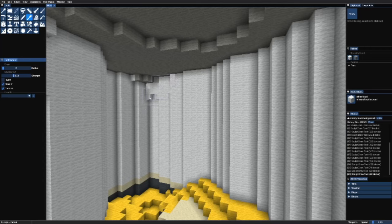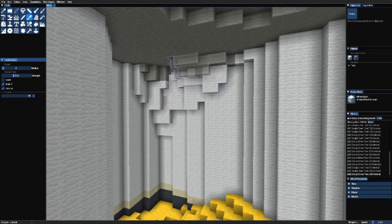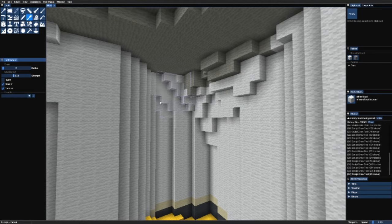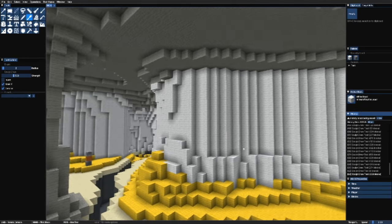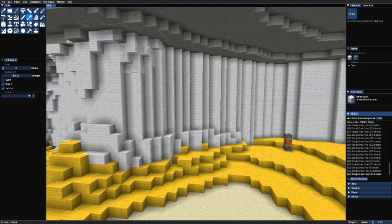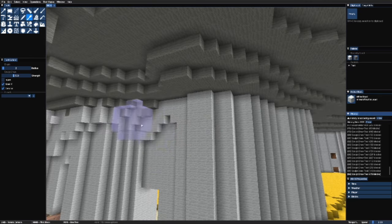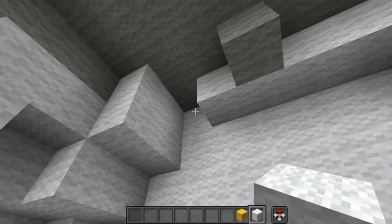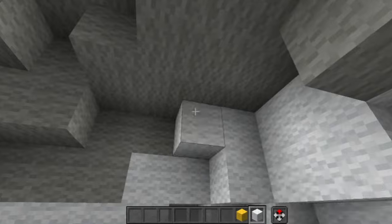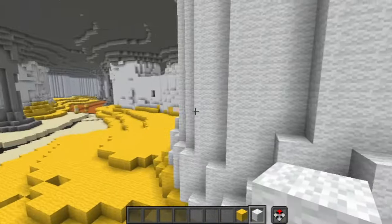Now I'm going to make use of the Axiom mod to start blending the terraforming together to get more natural shapes, conjoining the floor to the walls and the walls to the ceiling. The Axiom mod is something I've recently started using, and this is my first big project with it — the capabilities it has are crazy cool, almost like being able to 3D model directly in Minecraft. Right now I'm using a terrain sculptor tool that merges everything together in a breeze. It's not perfect though — after a few rounds shaping it out, I'll go back and nitpick each block that looks odd or out of place.